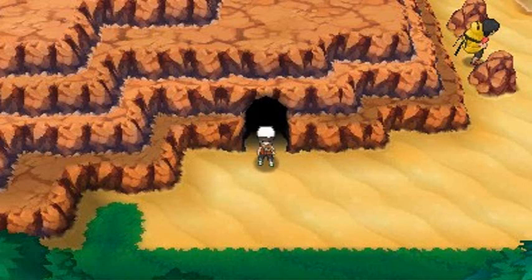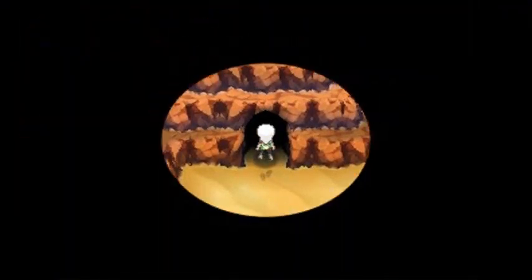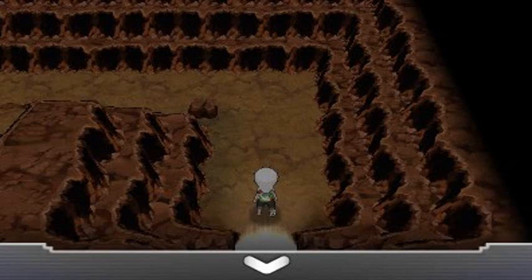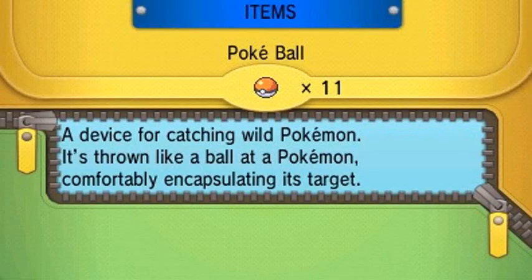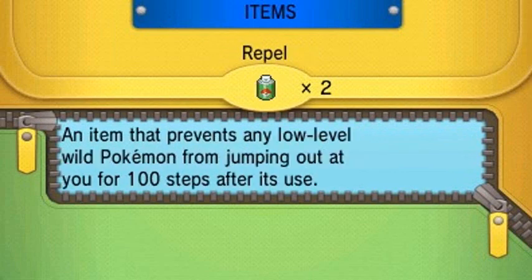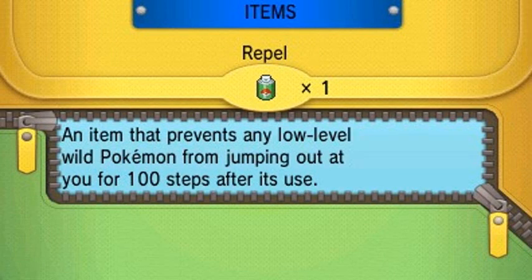Going into the area where Steven was, that wasn't the only place you could go. There is a slope in here where you can actually climb up with the Mach Bike, and it will allow you to go a little further inside this place.